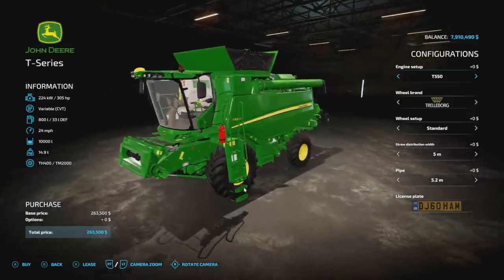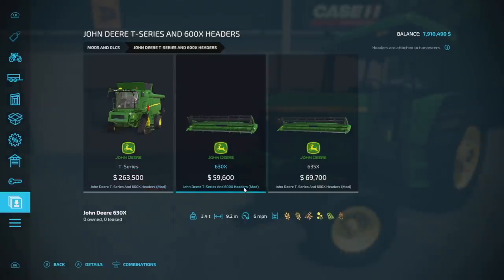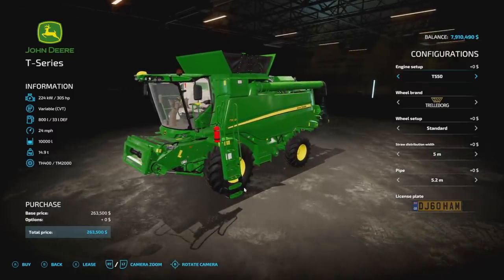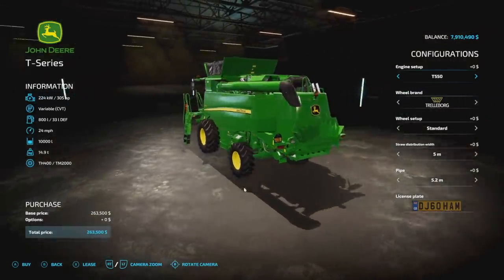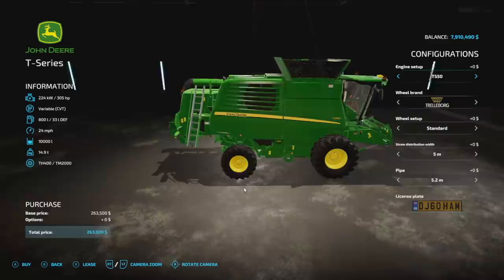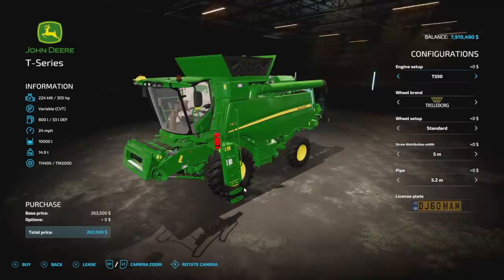First up today, new mods for all platforms: we get the John Deere T Series and the 600X headers — two different ones, 9.2 and 10.7 meter. Let's take a look at the combine first: John Deere T Series, 305 horsepower, variable transmission, 800 liters fuel, 24 mile per hour max speed, 10,000 liter capacity, and it weighs almost 15 tons. This is also going to be 17 slots if you guys are on console, so be aware of that.